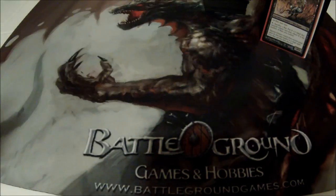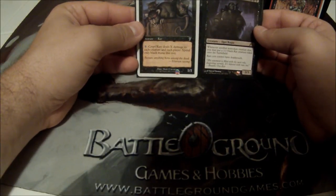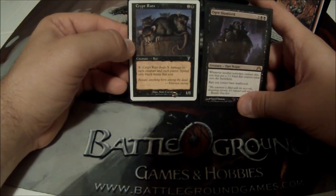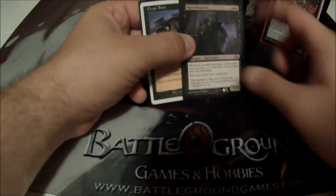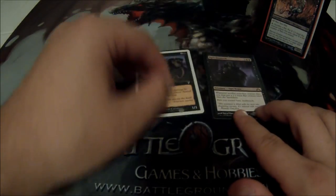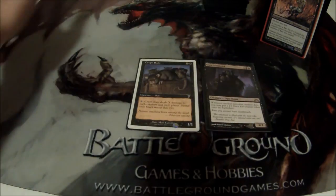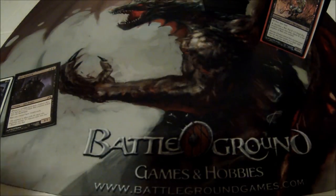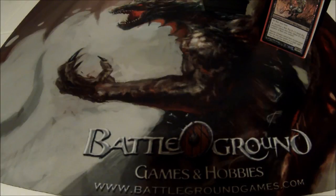Now I'll quickly go over some combos and synergies. First synergy: Ogre Slumlord and Crypt Rats. Since Ogre Slumlord gives all my rats deathtouch, I can invest just one mana into Crypt Rats and it'll kill every single creature. And for every non-token creature that died, I get a 1/1 black rat token. So if Crypt Rats kills 15 creatures plus these two die, that's 17 — I get 17 rat tokens for more or less one mana and a sweeper.